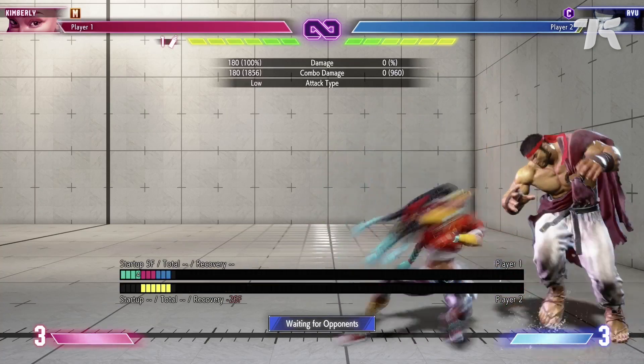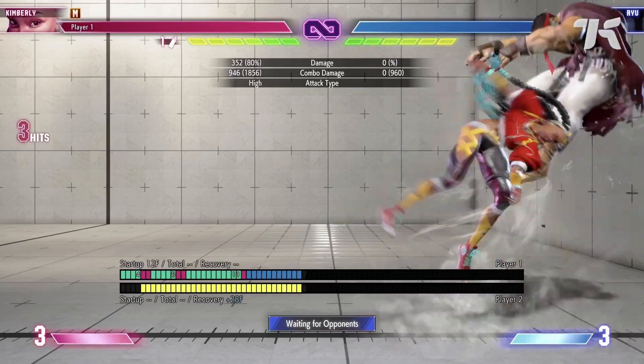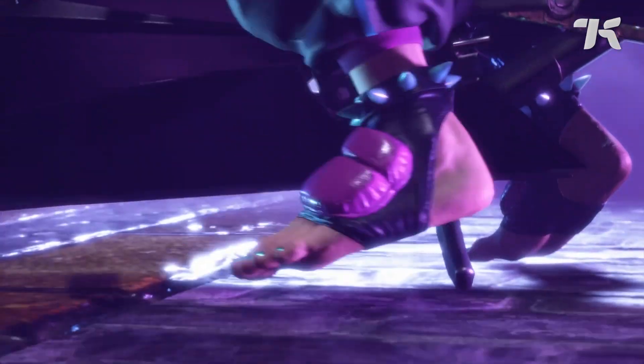Instead of just sending you off to a YouTube guide, Street Fighter VI's training mode actually wants you to learn the game's mechanics and succeed in competitive settings — even when Juri kicks your dome in with her finely manicured feet. What makes a fighting game's training mode useful to you? Let us know in the comments below.